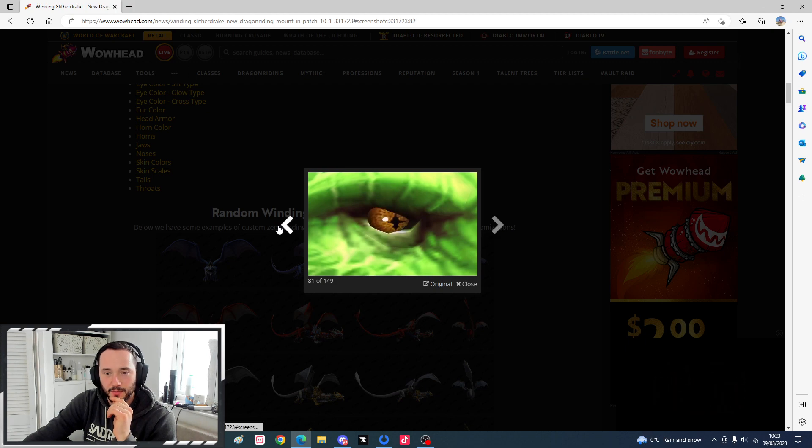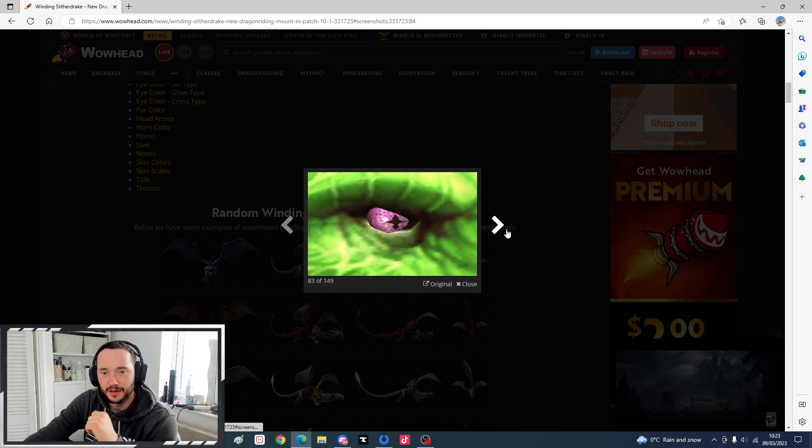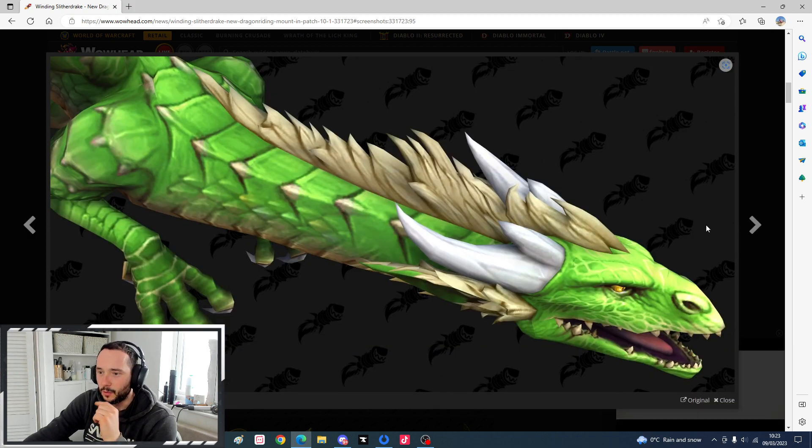There are even more color variants - these look good. Brown, red, pink, purple, dark purple, blue, light blue, green, unknown color, black. These are the hair colors. So we've got the hair on the back in different colors: a brown color, a black color, a white color, and a red.